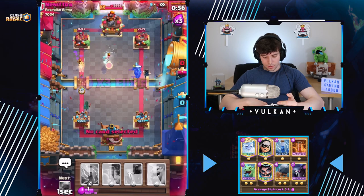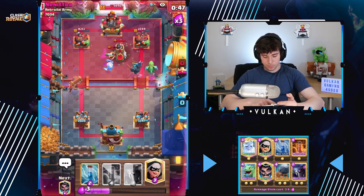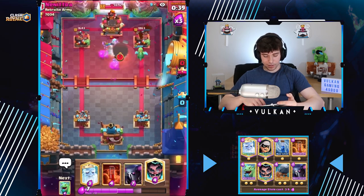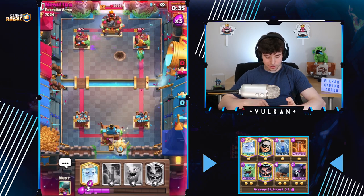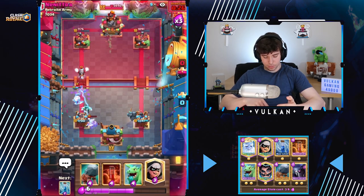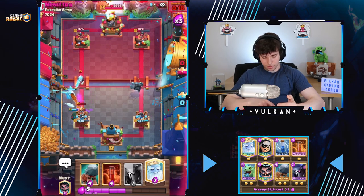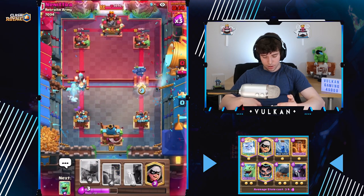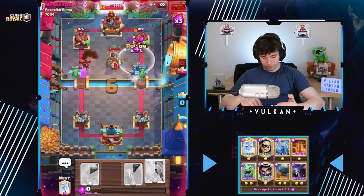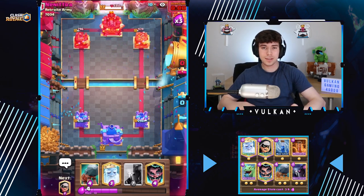He was behind, so we'll bandit over here so it's gonna be hard for him to defend. The zap kind of did nothing but I needed a cycle and there was nothing else to play. We're gonna go PEKKA over here so he can't rocket. He's going all in because he kind of has to at this point. Hopefully we can defend — looks like we are. We'll spam everything. We win. Wow, we barely slipped away with the win — it was a pretty good game, GG my friend.